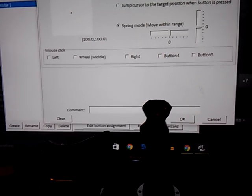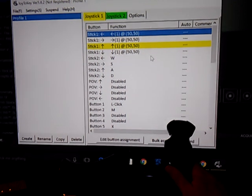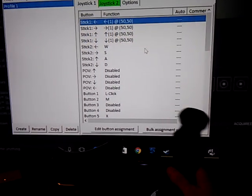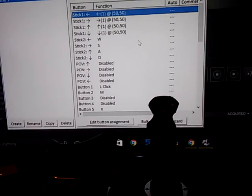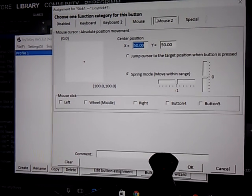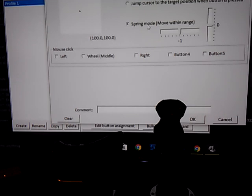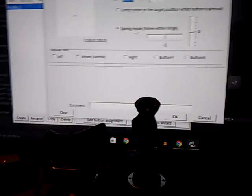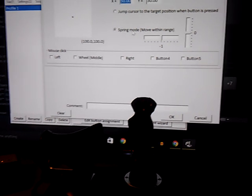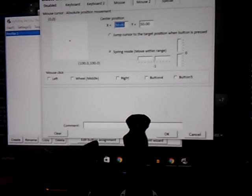If you double-click on the top 4 — that's the up, down, left, right on the stick — there's a bunch of stuff at the top for assigning your buttons. But if you go over to Mouse 2, there's a thing called Spring Mode. That essentially pushes the mouse and then as soon as you let go it bounces back. It kind of stinks but it works a little bit.